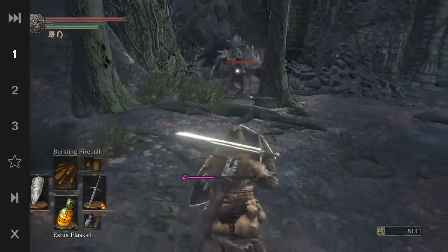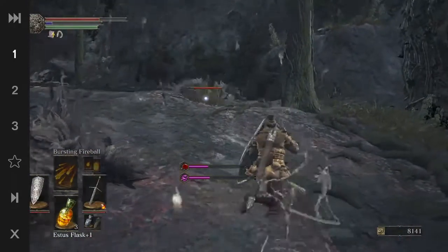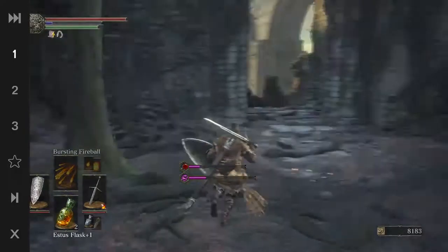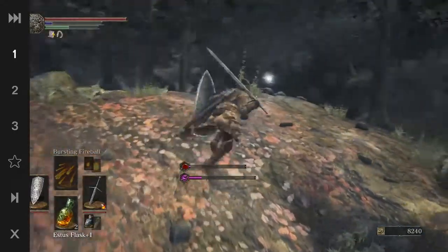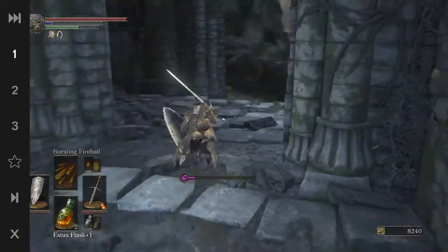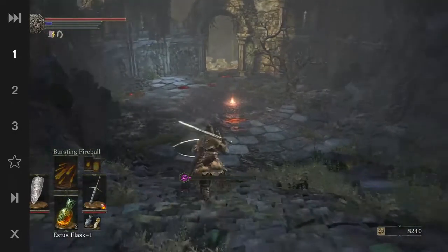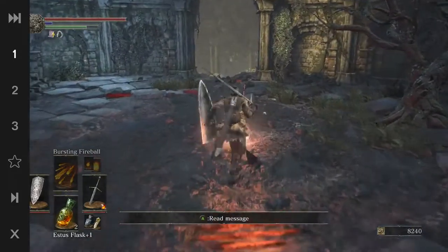There's another one — let's go into that. Run up here and grab that. There'll be two NPCs in this area to let you join the Blue Sentinels — you can join them right here.